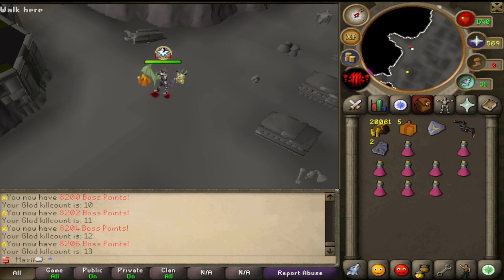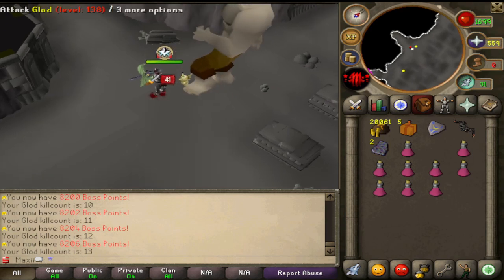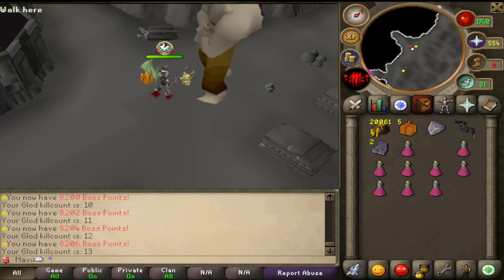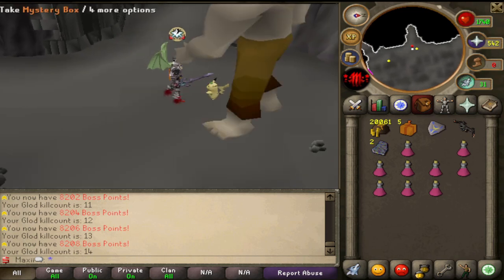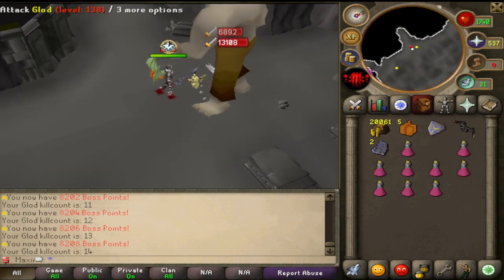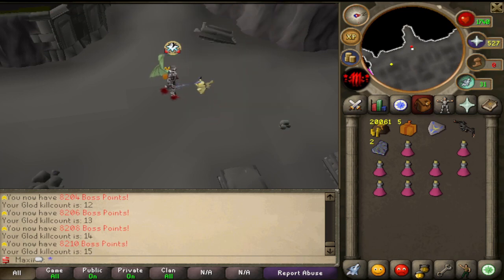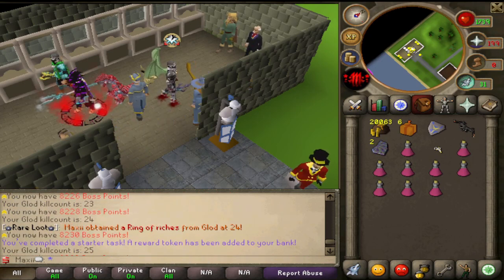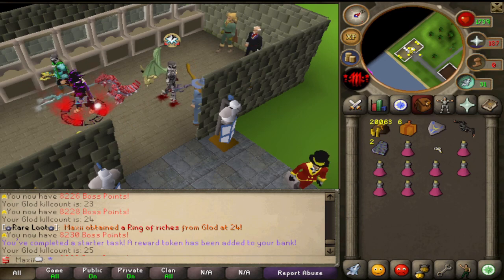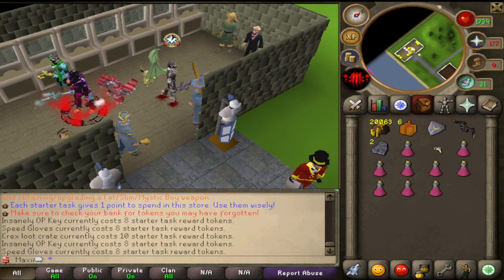I don't think he's going to drop anything too exciting. We're just trying to finish off the last few starter tasks we need to do, and then basically the next step will be to try to keep upgrading this starter armor - the pet as well you can upgrade. But if we get to the point where we can do higher level bosses, we might be able to start farming a set that's actually better. So we finished that boss and we actually got a ring of riches. It only gives 1% drop rate so we might use it - it's probably honestly the best thing I've got at the moment. The main thing we did it for is the starter tasks.